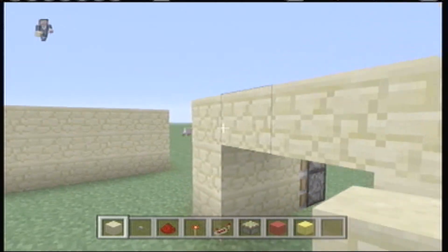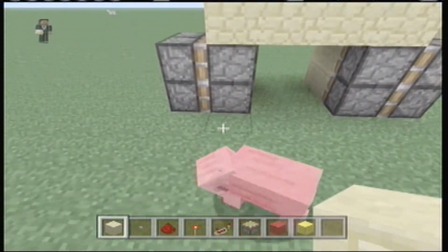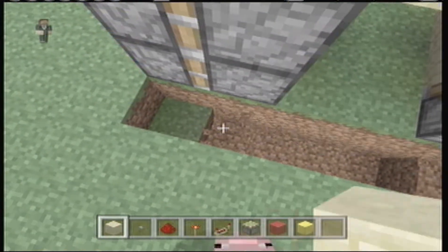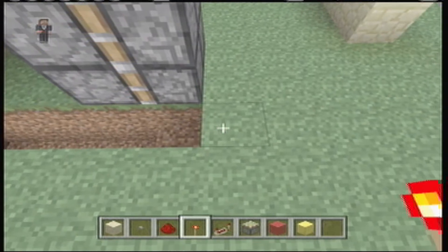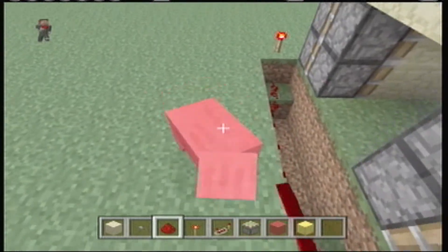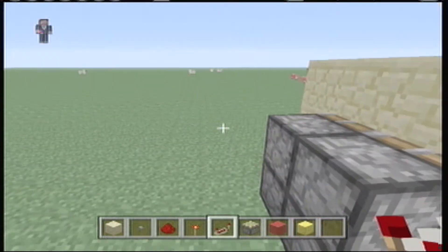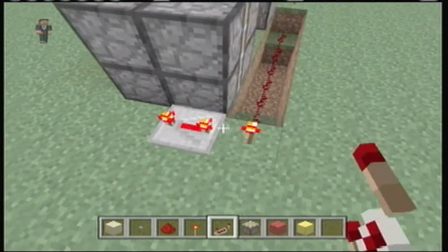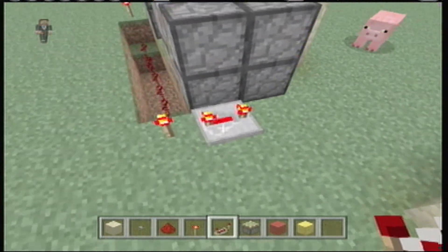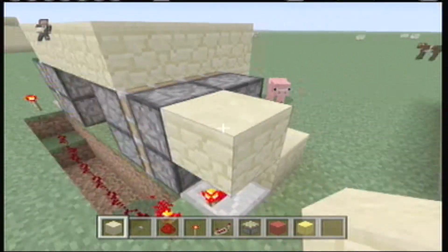Then you'll build your door frame, as high or as long as you want. And behind here, you just want to make a roof. Now here you just want to dig it back to the full length of the pistons, and then down — so it's three, and this one is a step down. At these corners, you want to put redstone torches, and then you want to put a line of redstone. From here, you want to get your redstone repeater and put it here. Then click it three times to get to full delay. There you go, full notch. You take a piece of sandstone — or whatever block you choose — diagonal, like that, and then like that.